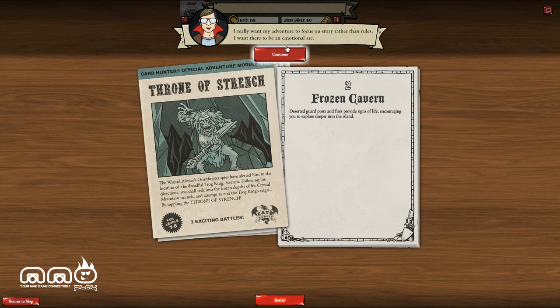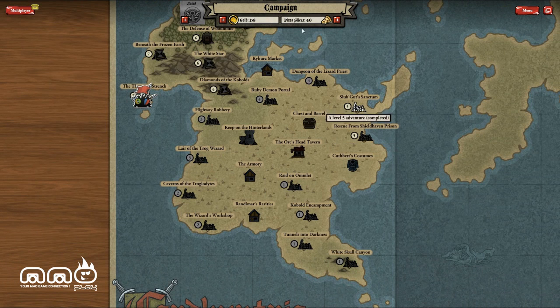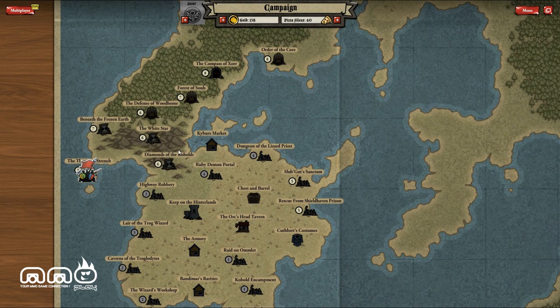Let's return to the map. You can see these are all the missions I've completed already, and these are the ones I have access to. This is a special one right here — you use Pizza Slices to get access to it. You'll be getting some premium currency while you're playing the game, just like most freemium games.